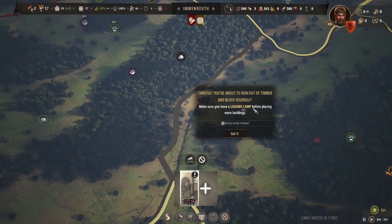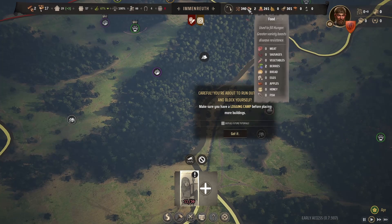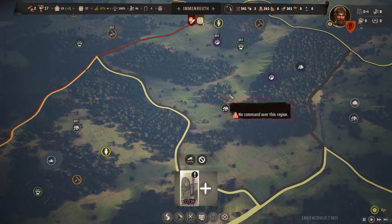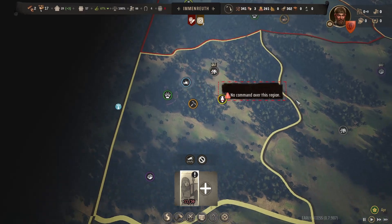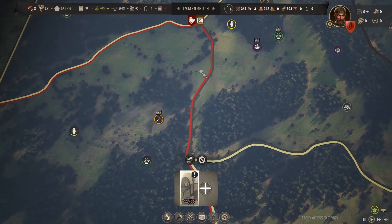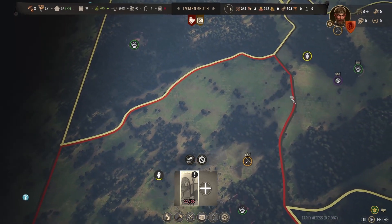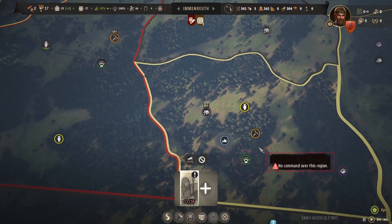There's a notice to make sure we have a logging camp before placing more buildings, and a warning about running out of timber — but we have plenty of timber, so I'll assume that triggered for some other reason. I'm not sure if I'm even able to attack the bandit camp because I don't have command over this region, or if I place a rally point here, will we be able to rally them over there? We'll have to figure that out in a little bit.